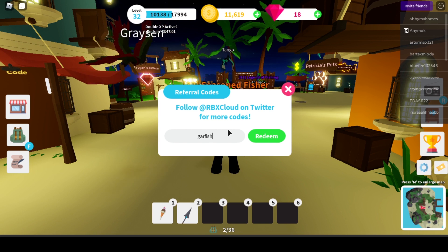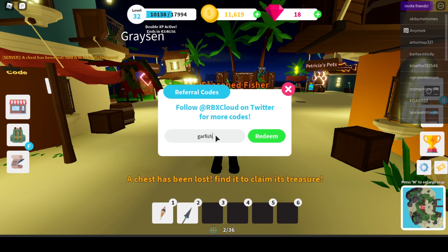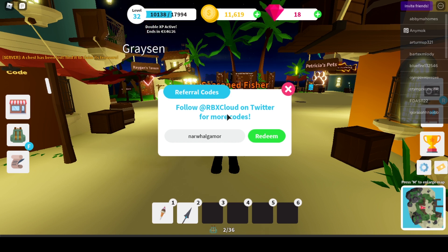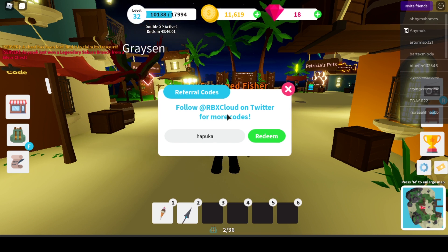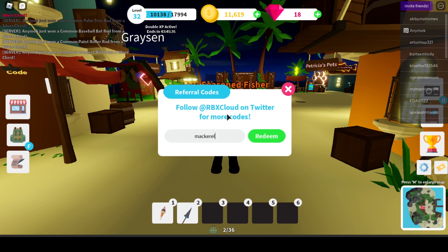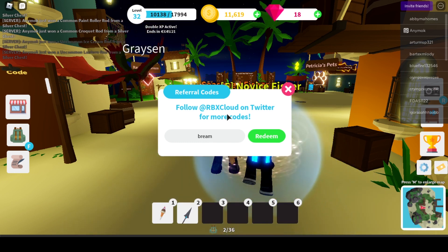Now there are a lot of codes but they're all gonna add up. We have another one — Narwhal Gamer — this one's actually gonna give you 150 gems, so it's the first one that's given a bit more gems in a while. And we have another one — Hapuka — that one should give you 20 gems. And another one is Macro, this one's also 20 gems. And another one is Bream, this one's 20 gems.